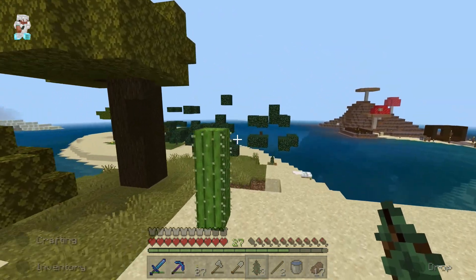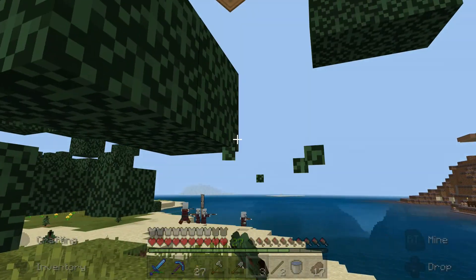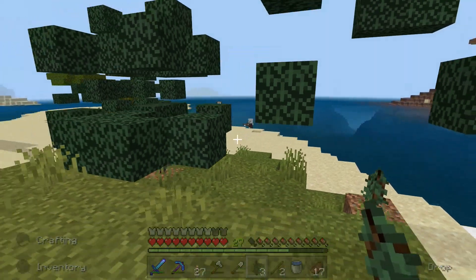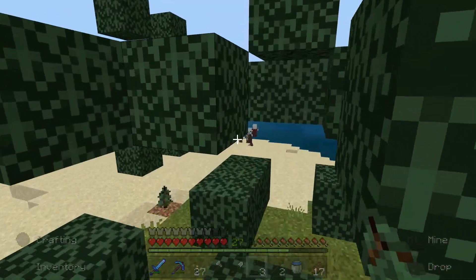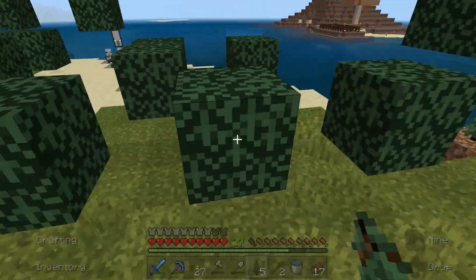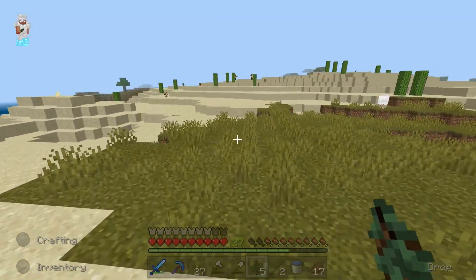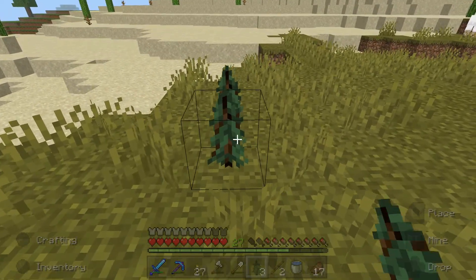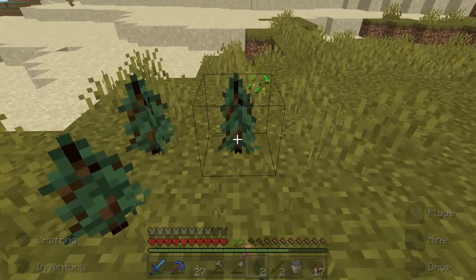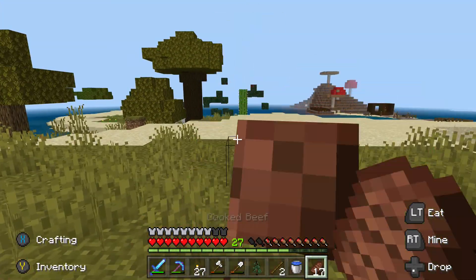I had forgotten that these guys are now in my game — these raider parties. I don't think I could actually fight them right now. I think I would get absolutely smushed. So we're going to avoid them. That does mean we are up to date — we have bees and we have updated villagers. We just don't have snapshots.